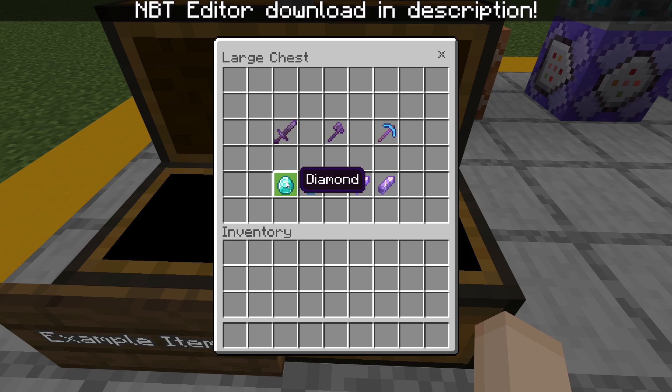You can also enchant regular, supposedly unenchantable items like this diamond right here with enchants as well. Or you can just give them the enchanted glow like this amethyst shard right here — this is a regular amethyst shard, and this one's enchanted but with no enchants at all.